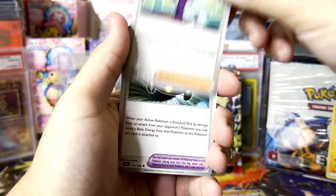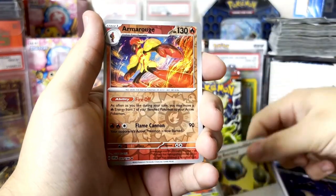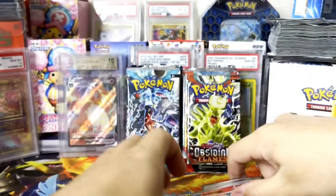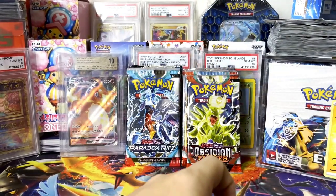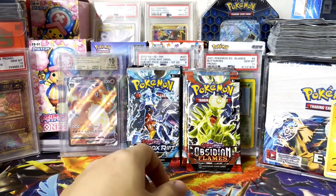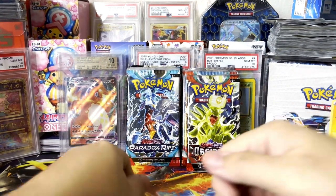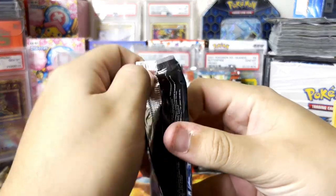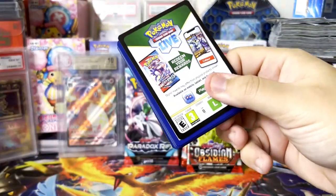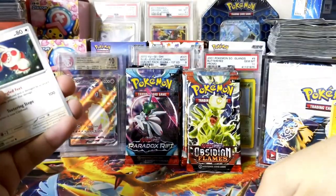There's a character called AZ who lived for 3,000 years, and he basically launched something like a nuclear bomb using Pokémon energy — there was some kind of war. They're probably going to show that war in the game, obviously a kid-friendly version of it, but we'll take what we can get. Anyway, we're getting into the Paradox Rift packs now.